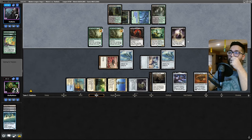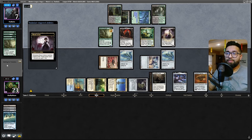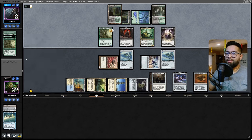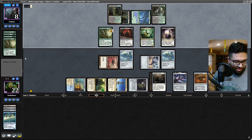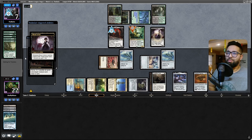Burning Catacomb - a lot of mana. Hold on now. Sack the Wall of Roots, okay. You gain some life. Can you thug it out with the Young Wolf right now, with some undying triggers, opponent? Can they - as we say in the business - can they thug it out? Blood Artist is a big problem. I will say that Blood Artist is quite the problem.